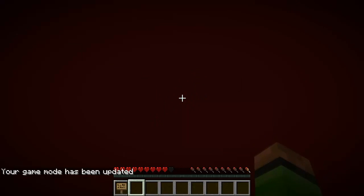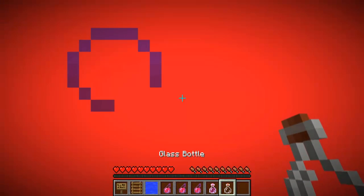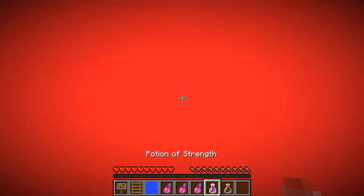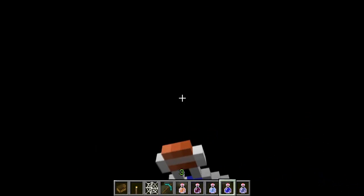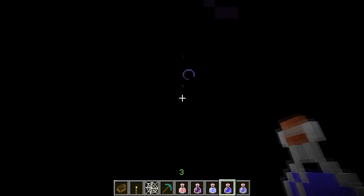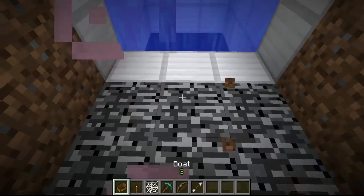I was messing around in here just to make sure — so this is what it looks like when you drink a night vision potion: it's really red. And this is what it looks like if you drink a night vision potion in the void below the overworld — so they're not the same void.